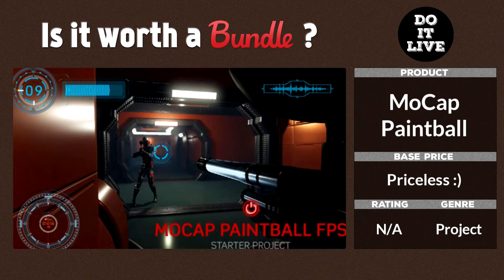If I were to make games, I would love a template to put my work against or to see exactly how a first-person shooter might be made. So they've included the MoCap Paintball FPS — it's a bit of a starter project, but it gives you an idea of how to implement animations like the rifle starter into an actual working game. It's a great template to start from and to just play a little bit with the engine.